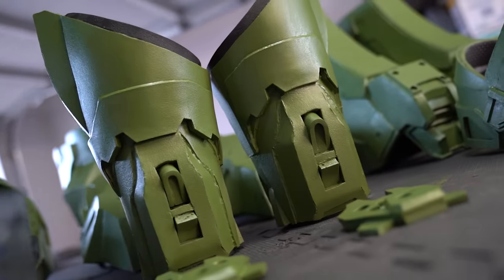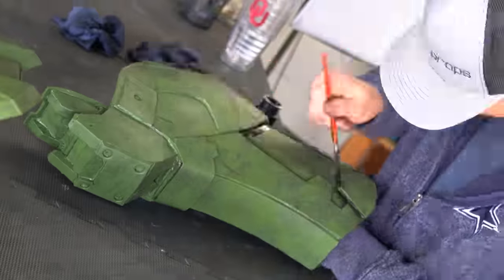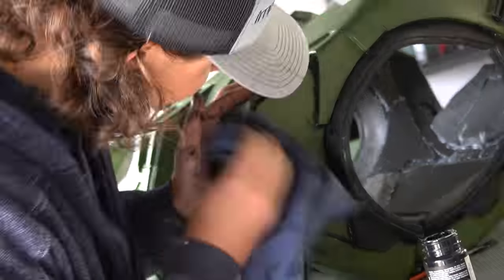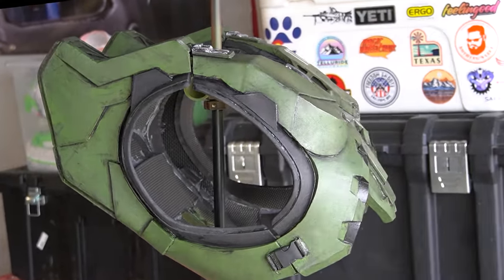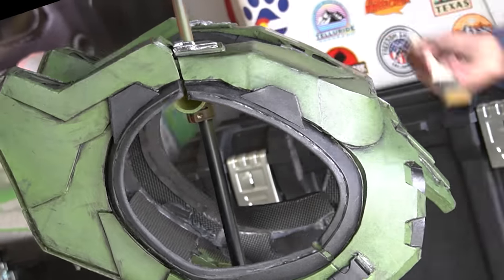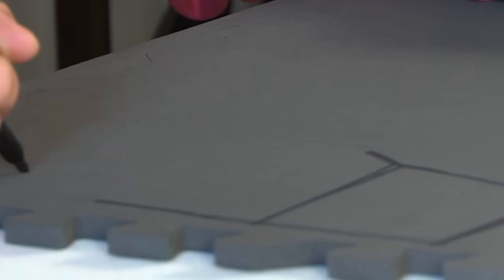Now that the base green and black have been applied, it is battle damage time! First, I gave the armor a watered-down black and brown wash to dull the green. Then I put some thicker black and brown in the crevices, where dirt would naturally build up. And to top it all off, I did some silver dry brushing to simulate metal on the edges of the armor. And just like that, six months of literally creating something from nothing was condensed into a really short video.